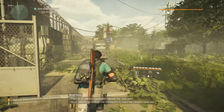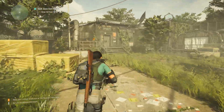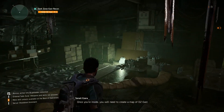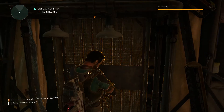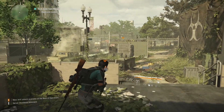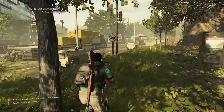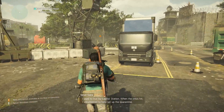There's an inactive checkpoint beyond the main gate — we'll need to go through the checkpoint to reach the contaminated site. I'm assuming, hopefully, there's going to be a dealer in here. Maybe they'll be standing here once we fully unlock everything. Looks like we're heading in — scary stuff. We're technically in the Dark Zone right now, but we're also in a story mission here to help set up the quarantine.